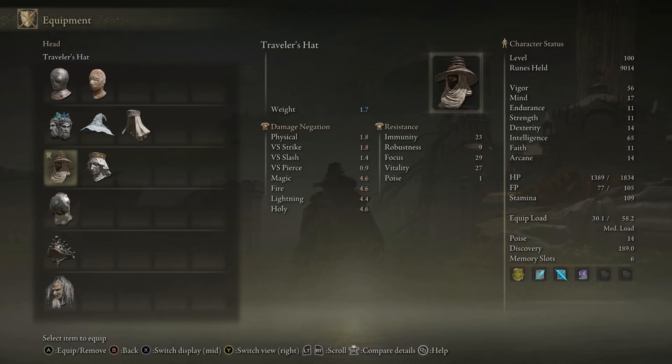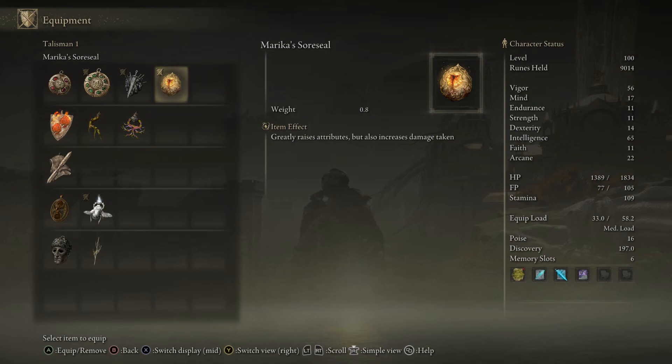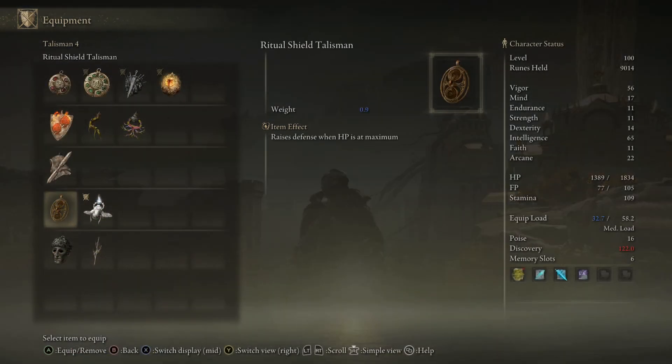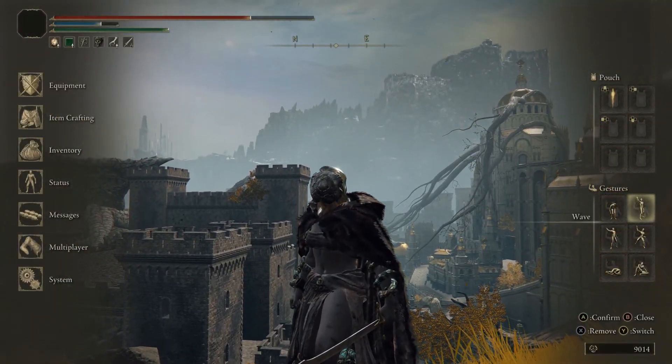We have the Silver Tier Mask to give us plus 8 arcane, which helps us get plus 8 discovery. I thought the Maricasaur seal did something, but I guess it doesn't give us arcane — my bad. The Silver Scarab Talisman, though, is the most important one. It gives us like 50 item discovery, and that's really good.